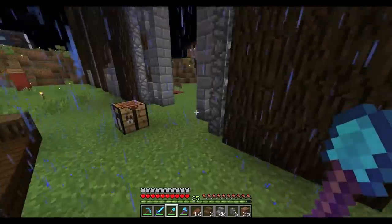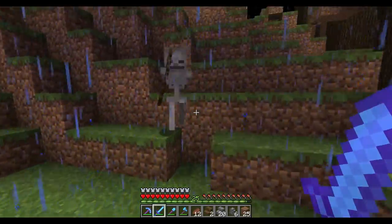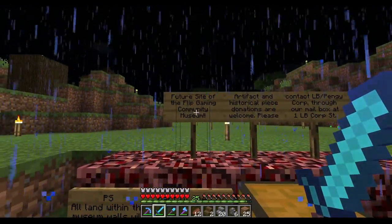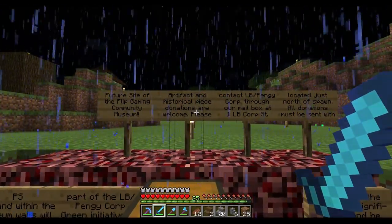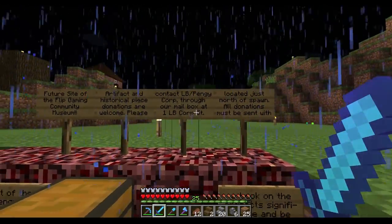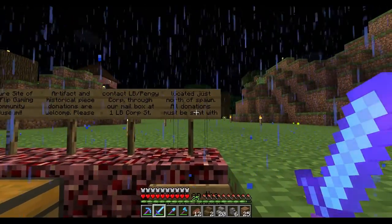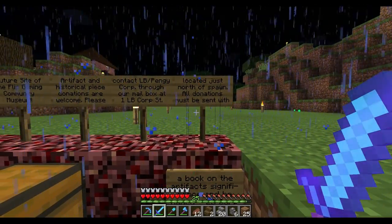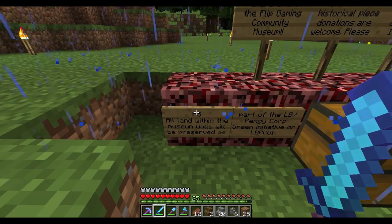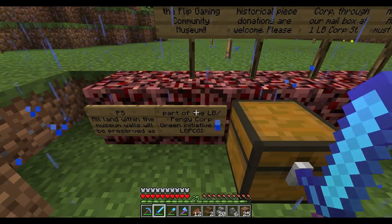I forgot to update you guys on what this is supposed to be. I think I told you it's supposed to be a museum. The sign says: 'Future site of the Flip Gaming Community Museum. Artifacts and historical piece donations are welcome. Please contact LB slash Panky Corp through our mailbox at 1 LB Corp Street, which is now LB Corp Boulevard, located just north of Spawn. All donations must be sent with a book on the artifact's significance and be named. P.S. All land within the museum walls will be preserved as part of the LB slash Panky Corp Green Initiative, or LB PCGI.'